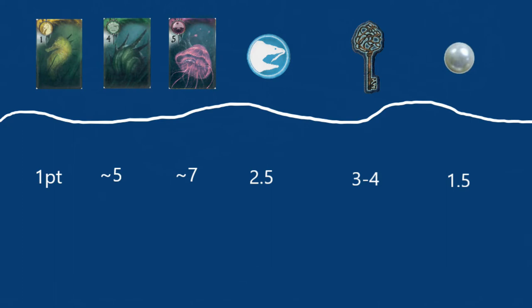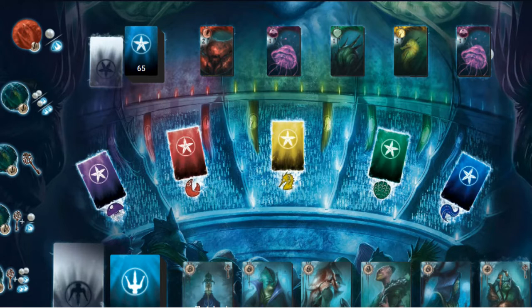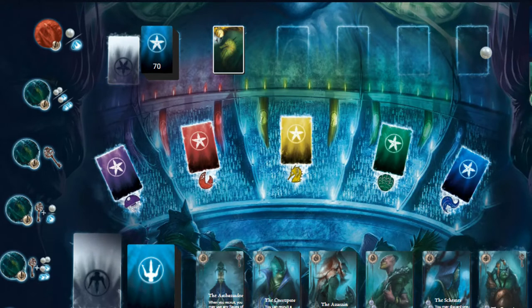With these values in mind we can look at each action you can take during a turn and how to get the most out of them. When exploring, the worst result possible is worth two and a half points — that would be reaching the end and receiving a one ally and a pearl. Anything better than this should be seen as a win. Taking a four or five ally card would be ideal. Don't worry too much about the colors; they are all useful when recruiting. Don't worry about revealing high numbers for your opponents either — this is an inevitable part of the game and being rewarded with pearls for doing so is not a bad thing.